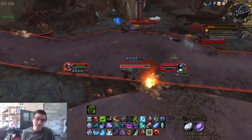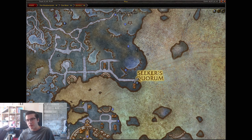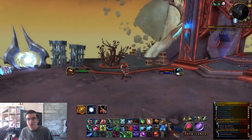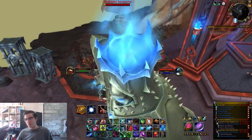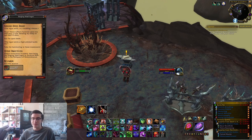A little more to the east is the Singing Steel Ingot, located right on the anvil. Go ahead and pick it up — you're going to go around killing a ton of mobs until you complete the quest, then turn it in just like all the others.